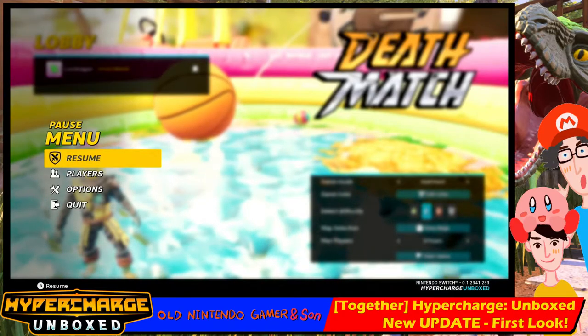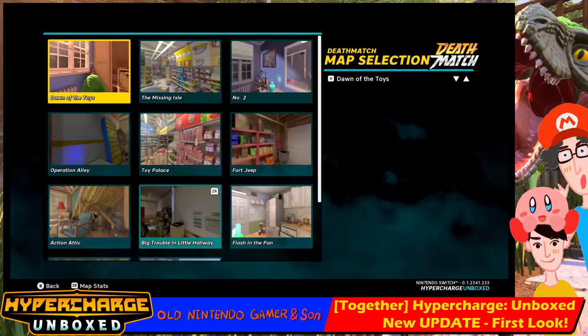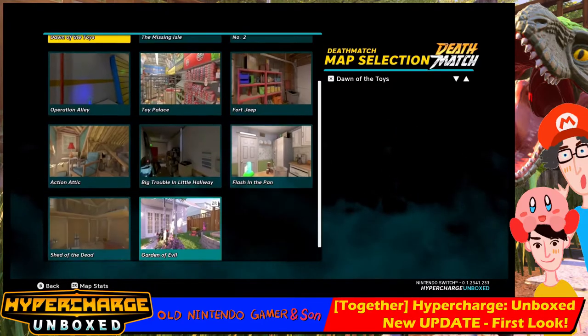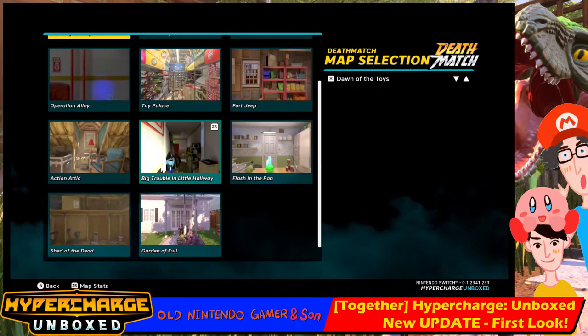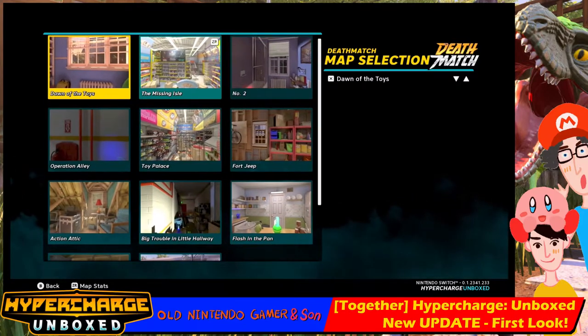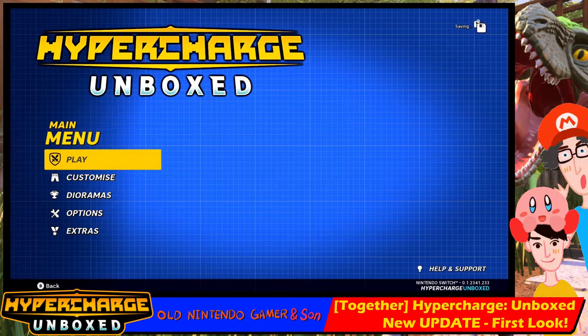Big Trouble in a Little Hallway — is that there? Operation Alley is there, Action Alley. There were 10 maps before and there are 11 maps here — one is missing and I don't know which one it is. Let's quit this and go back to the main menu. This is much faster as well.